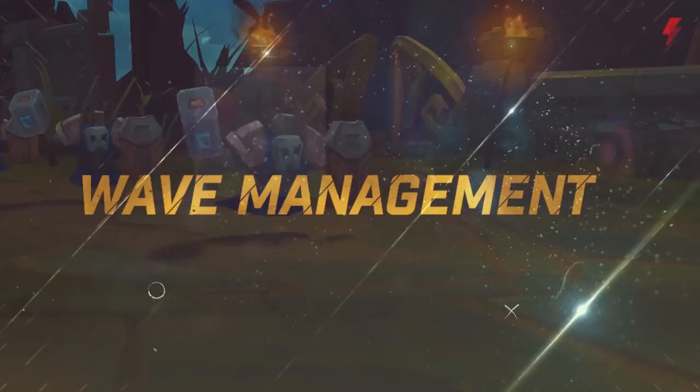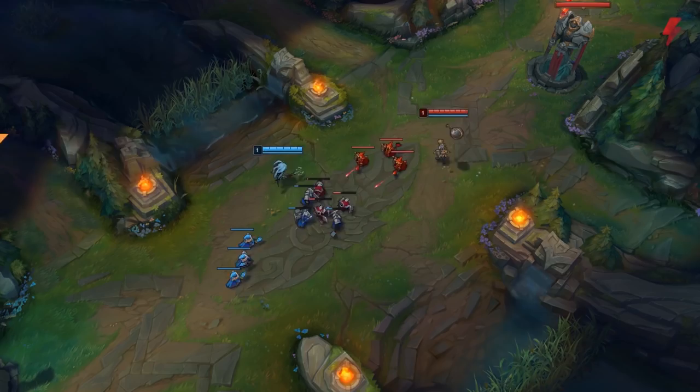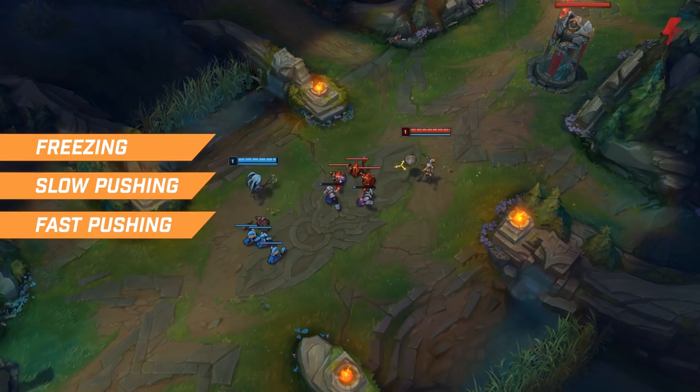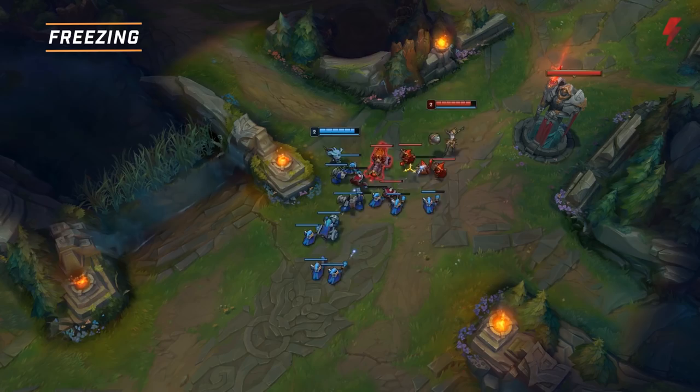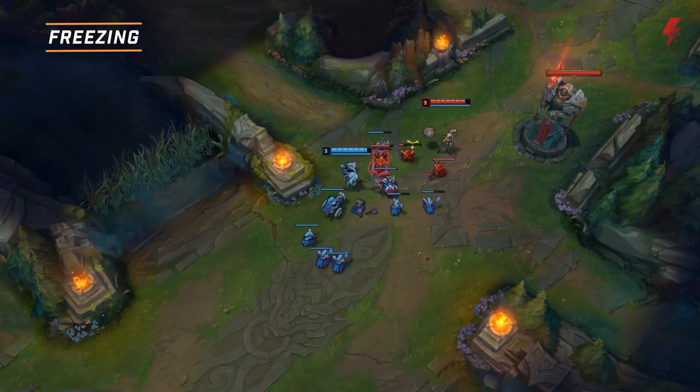Now let's get on to wave management. There are three major types of wave manipulation you can use to create map pressure: freezing, slow pushing, and fast pushing. Sometimes you'll need to hold your wave in place by freezing it. In this clip, Orianna keeps the enemy minions alive as long as possible, only attacking at the last second. This causes Orianna's minions to die faster than Fizz's, ensuring her wave doesn't push forward. Now Fizz is forced to overextend for creeps, and Orianna can position aggressively to zone him away, provided she has wards or information on the position of the enemy jungler.